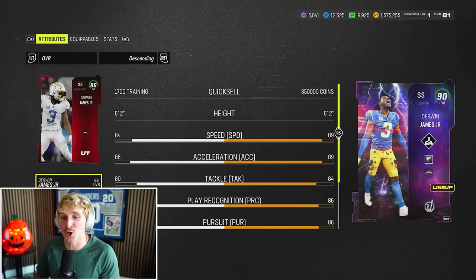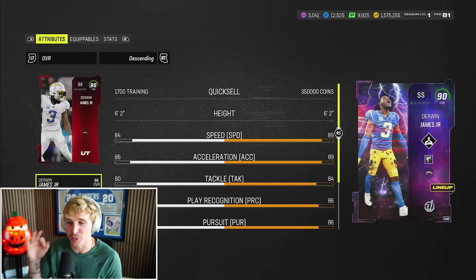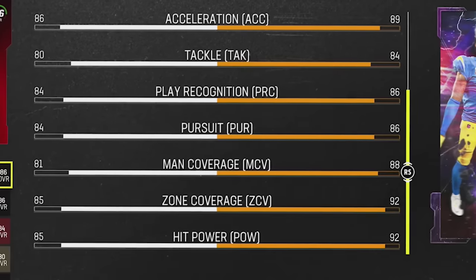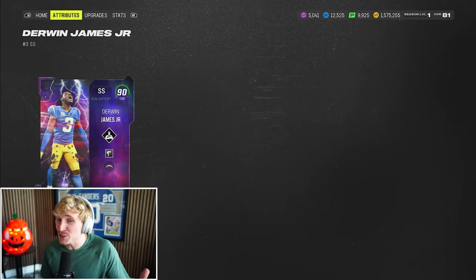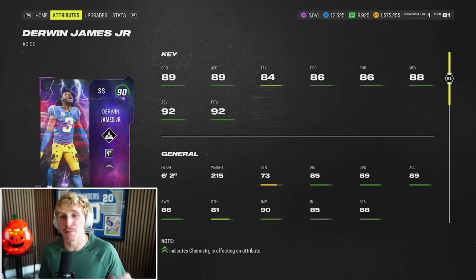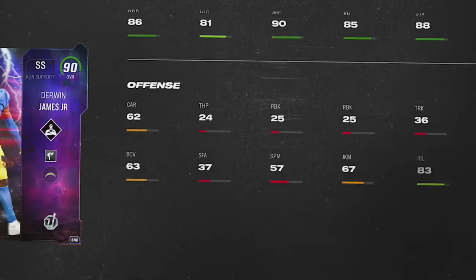Previously we had Core Elite Derwin. This Derwin is five speed faster, three more acceleration, four more tackle. He's got 92 zone coverage, 88 man, and 92 hit power. Monster card! It is truly the best strong safety in the game, so at least for a while we got one of the best defensive players. Madden also got a pretty clean update — all the menus are a lot smoother and they changed the layout. I think it looks a lot better.